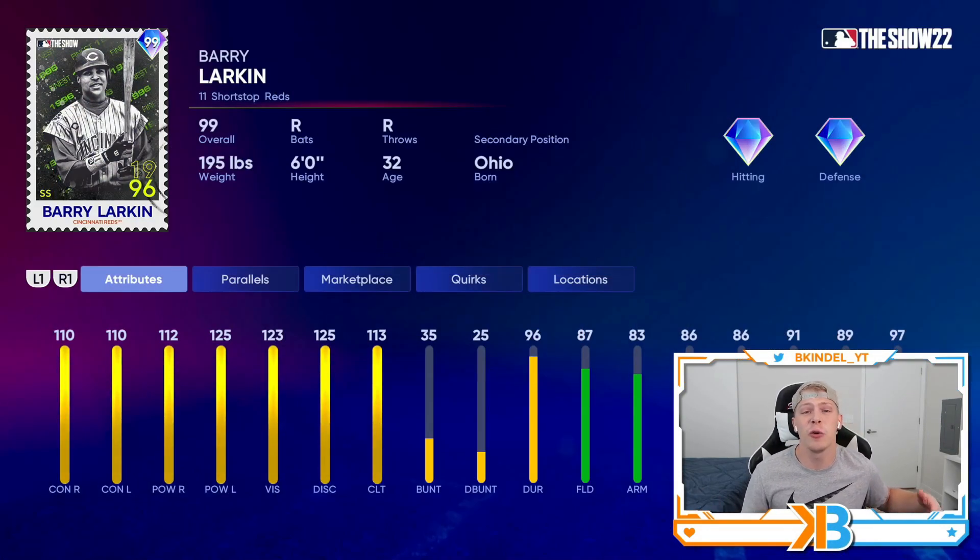Moving on, we got new Headliners set 50. They didn't say anything about it being the last one like I suspected, so we might still have some going forward. But this Barry Larkin card is the best Barry Larkin we've ever gotten — 110 contact both sides, 112 power right, maxed out power versus lefties, 87 fielding, 91 speed. This is probably the best shortstop in the game that I can think of off the top of my head.